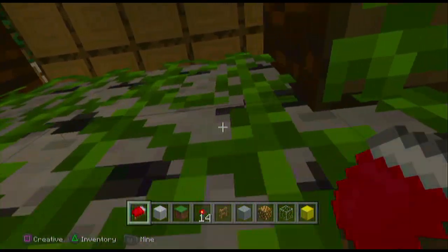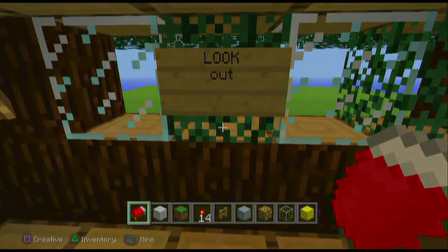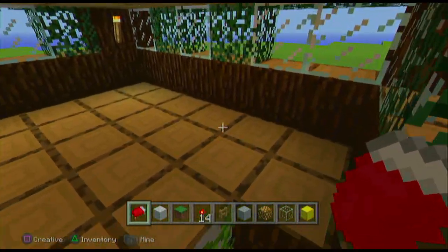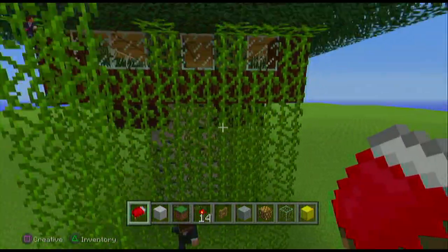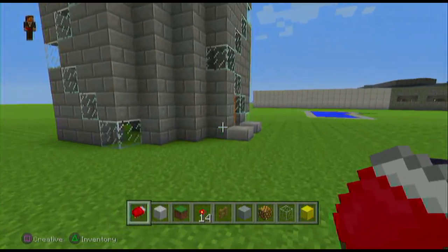This is the lookout, I guess, for enemy vehicles or aircraft. It's kind of hidden — looks like a tree, a little treehouse. And then we've got the control tower for all the incoming aircraft.